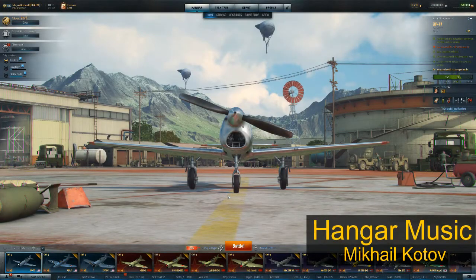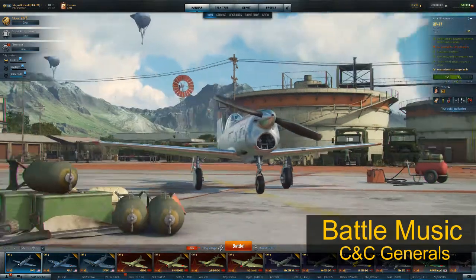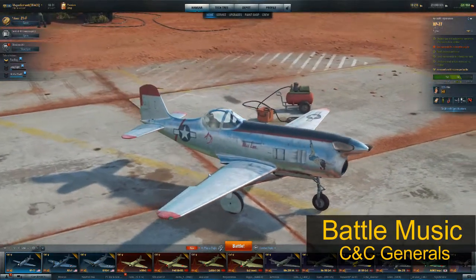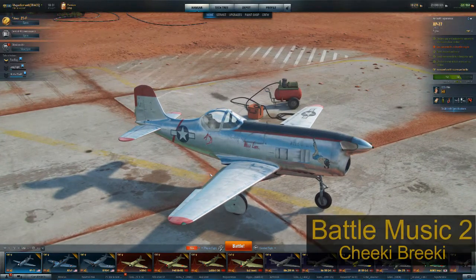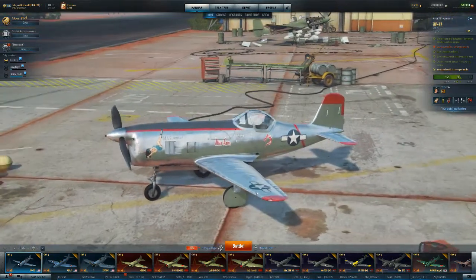Welcome to another edition of Trial by Magis, with a threat assessment and review on the Bell aircraft XP-77. This is an interesting fighter. They're pretty rare now because they were given out to closed beta testers before the game's release if they managed to get above a certain threshold of battles in testing.